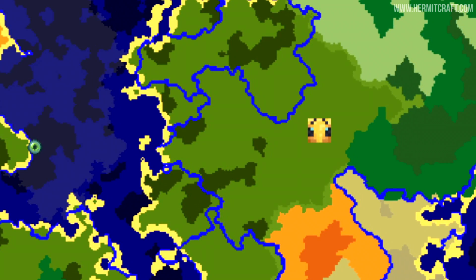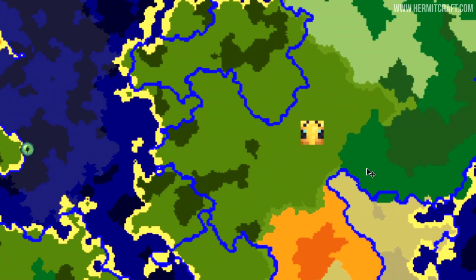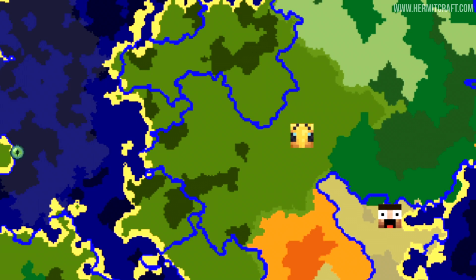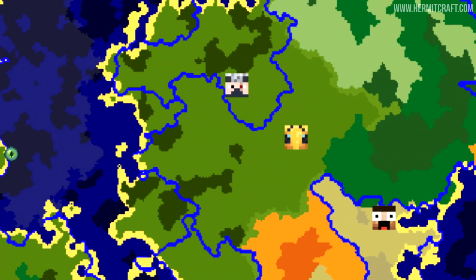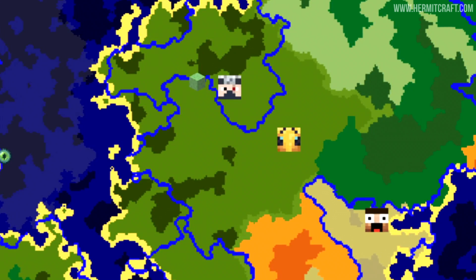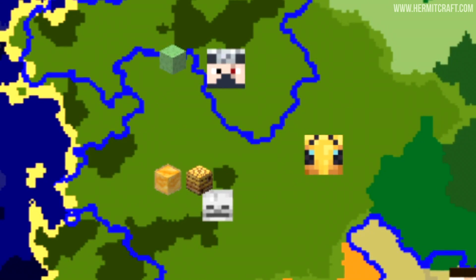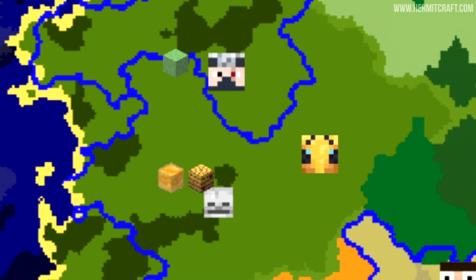My main tower is going to go somewhere around here — it's going to have my storage system in it. When I say tower, most of these projects will end up being giant towers that rise up through the canopy of the jungle. We have a neighbour to the south east which is Corallus, and a neighbour to the north west which is IFO. My slime farm is right next to where IFO is, but future projects are going to be located further away. The bee farm and skeleton farm are somewhere underground here, and eventually we'll build a building on the surface for that.